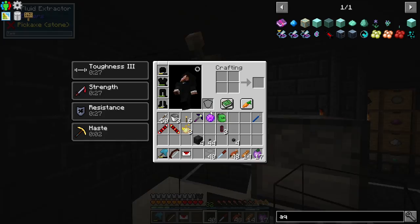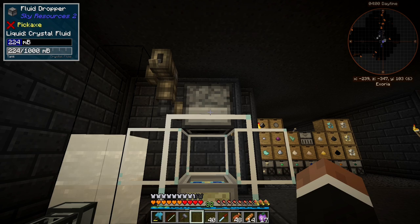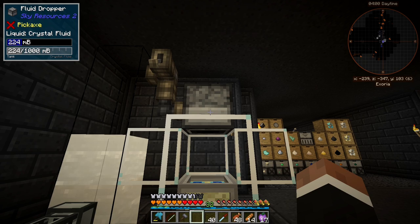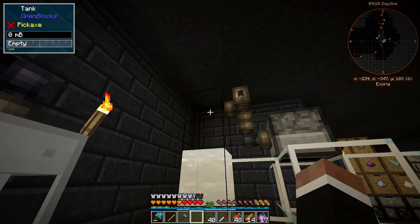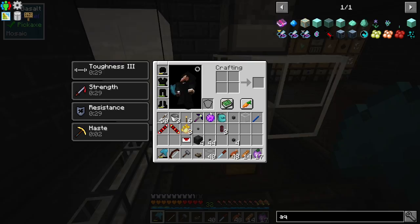Let's take out our tinker's hammer, separate you — and then we should just be able to flip the lever. Maybe we want the extractor down here because I think it can only pull from the bottom. We're gonna have to move it. How many fluid pipes do I have — oh no. We only have one fluid pipe, that's not good enough.